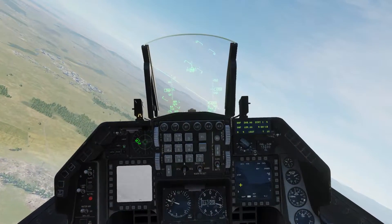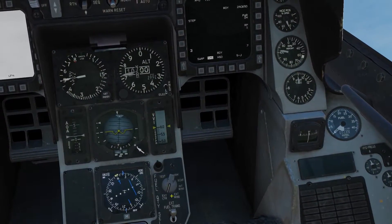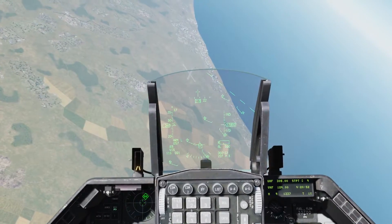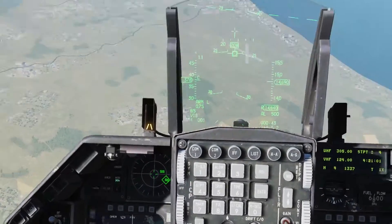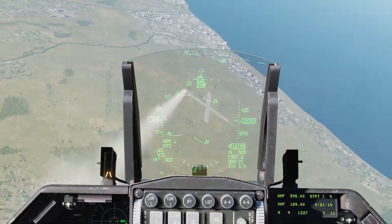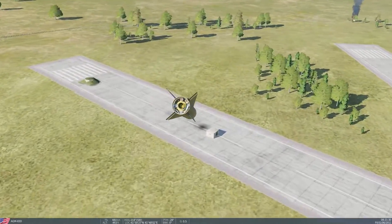Next I'm going to show a precision engagement using our Mavericks. The Maverick is caged to my velocity vector. Now that we've dropped those bombs I'm going to go Cat 1 to get full performance on the jet. We're out of fuel in our external center tank so we could punch it. I'll position back around for an attack on the runway. In visual mode the Maverick is caged to my velocity vector — make sure the Maverick is SOY, position over the target, expand FOV, then TMS Up to lock, and rifle — one away. That Maverick is homed in on the bunker — check that bunker.